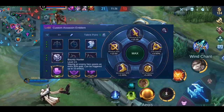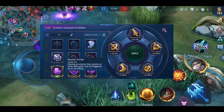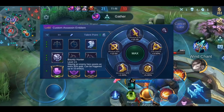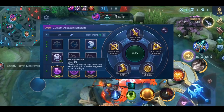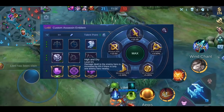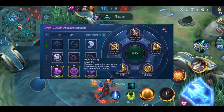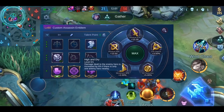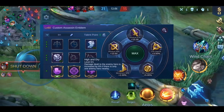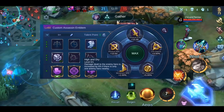Now let's talk about the 3 talents. Bounty Hunter gives you 30% extra gold per kill up to 15 times. This talent is good for heroes who are able to get many kills. Since you only receive the bonus gold when you actually kill an enemy, you have to make sure to secure the kills. Next we have High and Dry: your damage is increased by 6% when you and your enemy are alone together. This is for sneaky heroes who wait until their prey feels safe while alone, to pick them off before they even realize what's happening — all for heroes who play the side lane 1v1.